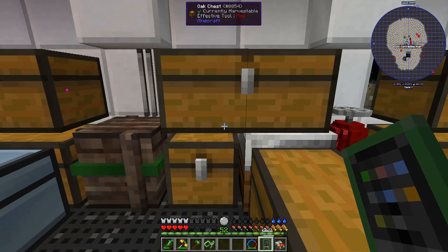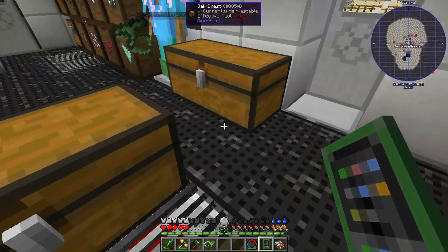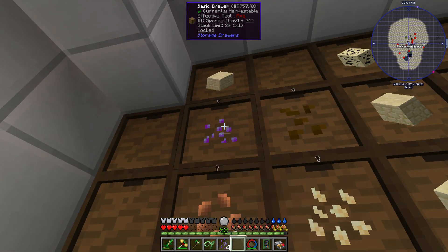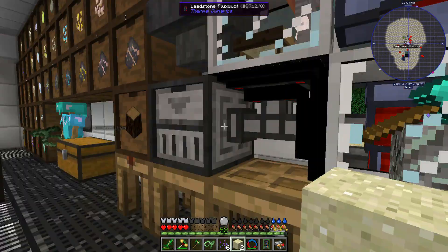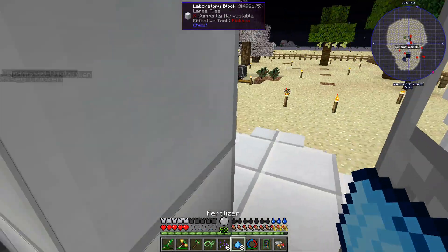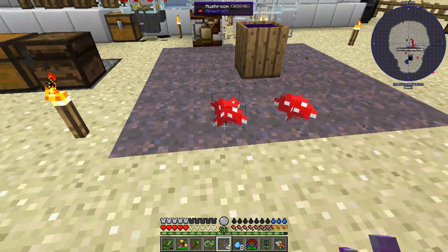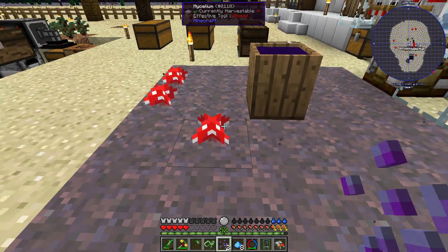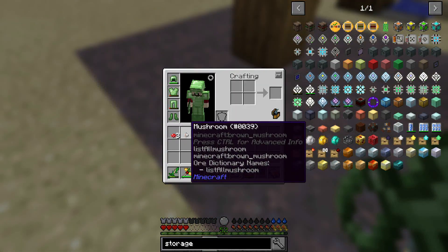The mushroom stew we can do right now I believe - or maybe we can't. We do not have brown mushrooms yet. Let's see if we can get some brown mushrooms. I'll grab some spores and a little bit of sand and appetite so we can make some fertilizer. Let's head out here and see if we can get ourselves a brown mushroom. Last time we got a red mushroom - got a red mushroom again. Come on, give me a brown mushroom. Okay there's a brown mushroom!